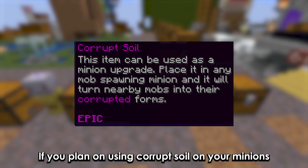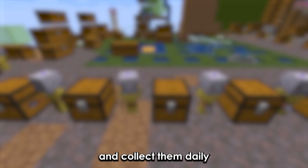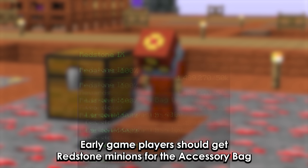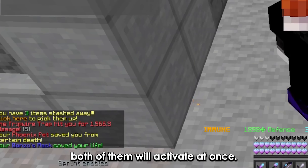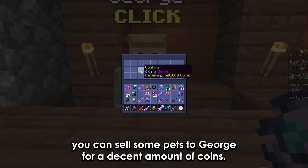If you plan on using corrupt soil on your minions, either add an XX large storage and collect them daily, or use an enchanted hopper. Early game players should get redstone minions for their accessory bag. If you have a bonzo mask and a phoenix pet active at the same time, both of them will activate at once. And finally, you can sell some pets to George for a decent amount of coins.